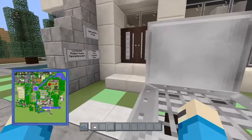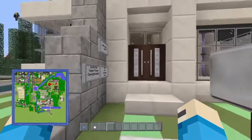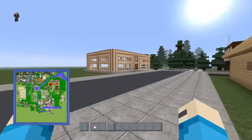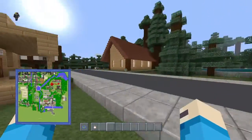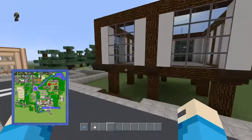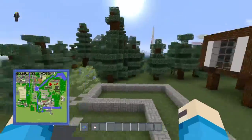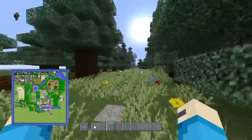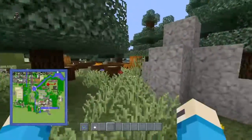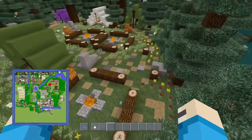We have a nice modern house right here which looks awesome — a little mailbox, loving the modern theme. There's a nice modern pool, another wooden house over here — really happy to have the community building. Then right here we've got a medieval house being built, which looks awesome. This is actually my favorite part of the map.